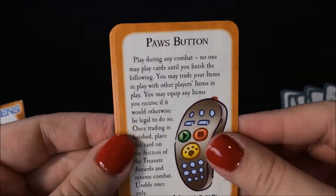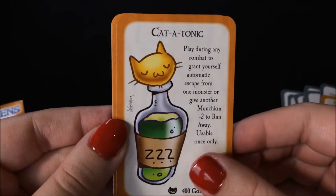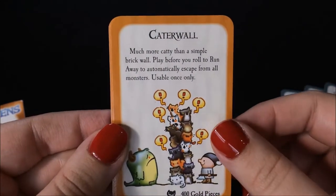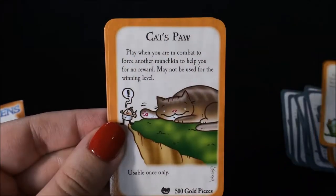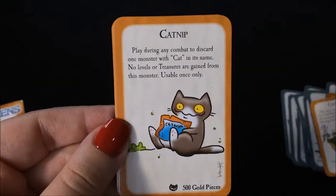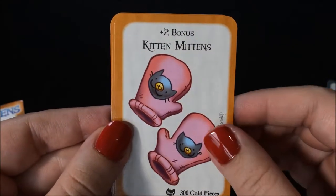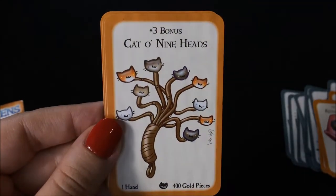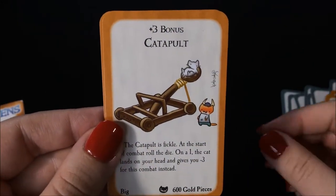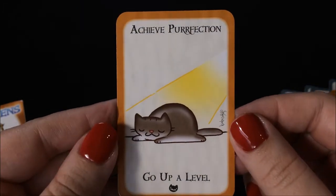We have a Paws Button. We have a Cat Tonic. Catterwall. Cat's Paw. We have Catnip. Kitten Mittens. Cat O'Nine Heads. A Catapult. And Achieve Perfection.